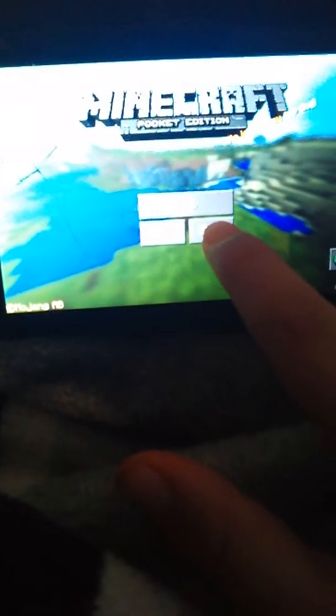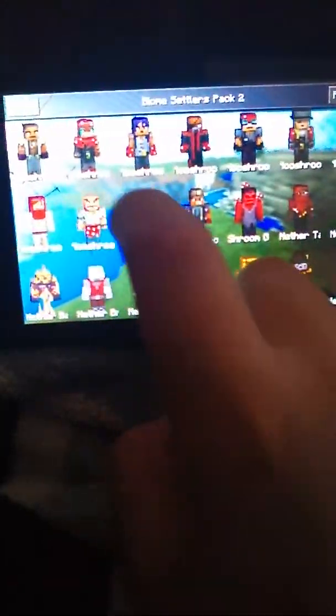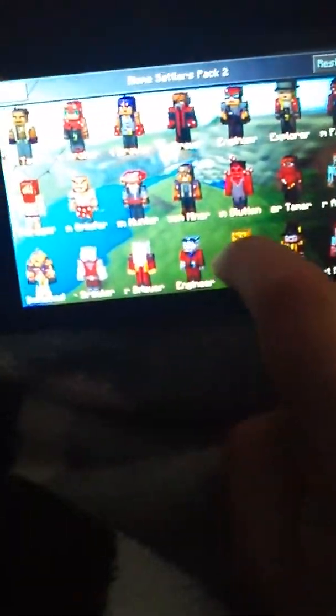We've hit the river now, so I'm going to build a bridge across. I'm going to fill all the gaps from the missing colours. Okay, I'm done with the bridge. Now we just need to cover it in rainbows, which means we need to restock our wool supplies and make more rainbow carpets.